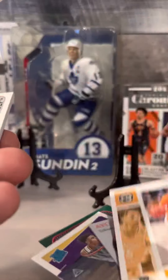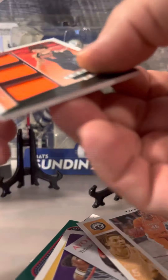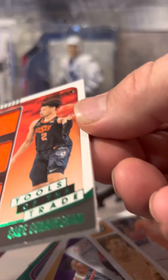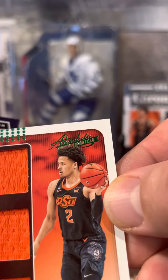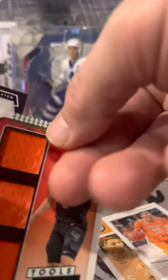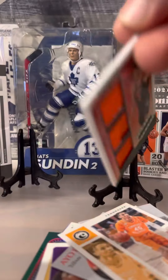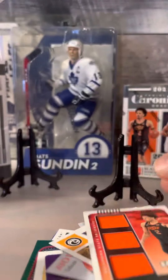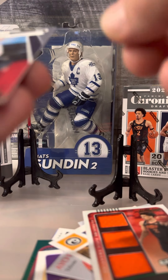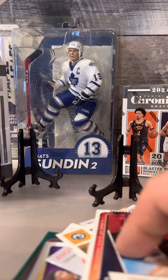Ayo, Keon. And it is a Tools of the Trade Cade Cunningham green - absolute. Nice looking card, maybe a few bucks, maybe not, not numbered. Franz Wagner there, sorry, and another Scotty Barnes.